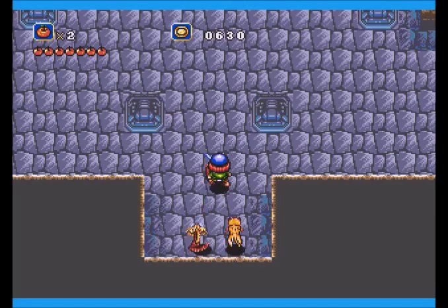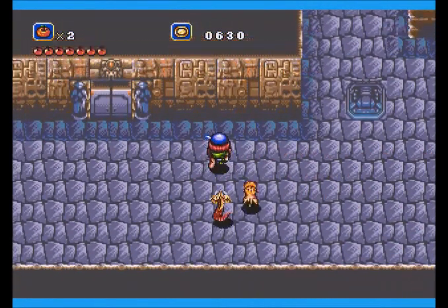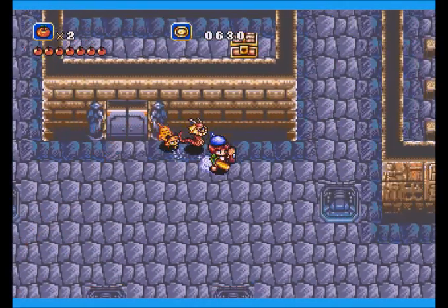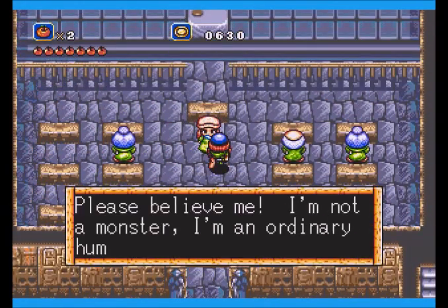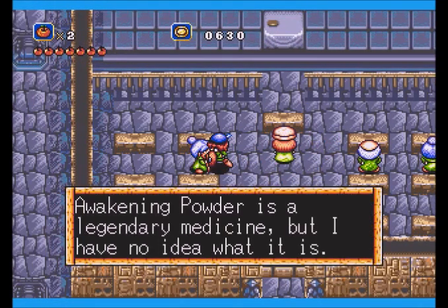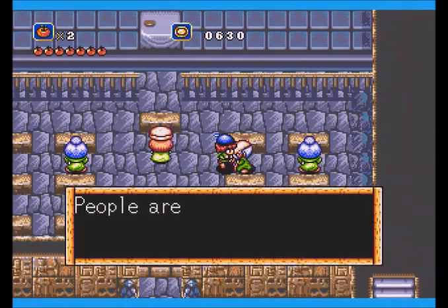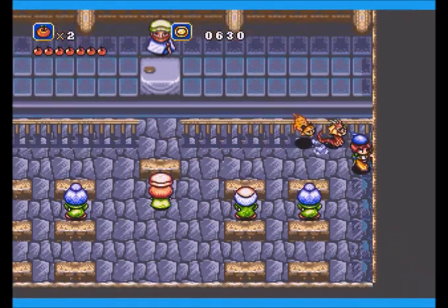Into the palace. First thing we see is a treasure chest we can't reach, a door we can't open - two, if you count the one block of the treasure chest - and a large room that seems to be hosting some sort of court. Apparently they're accusing this girl of being a monster because she was in the room that was closed. They have very shaky descriptions of what makes a monster in this place, so that's something we're going to have to keep an eye on.